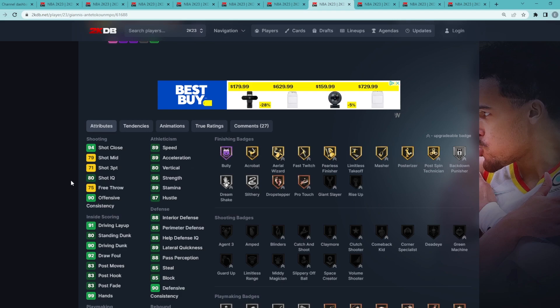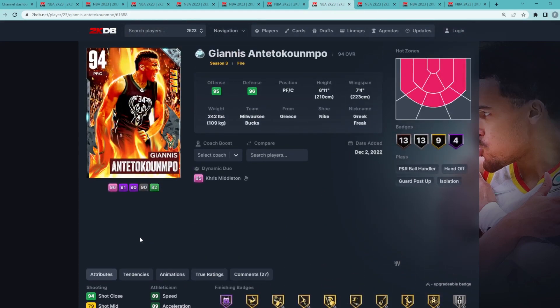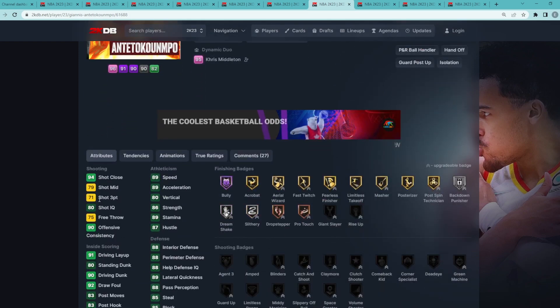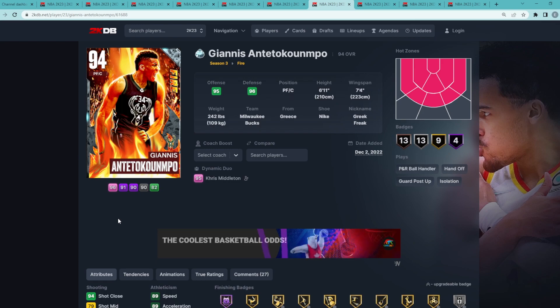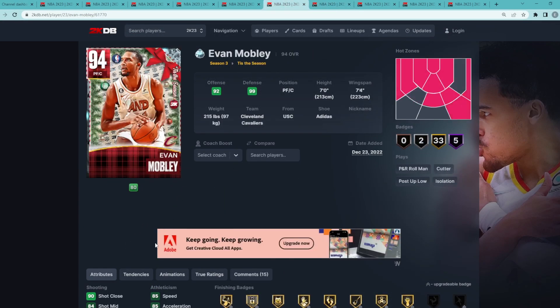Giannis is pretty fast — 89 speed, 89 acceleration — and amazing at going to the basket: 90 driving dunk, 80 standing dunk, 80 vertical. His 71 three-ball isn't great, but if you've been playing MyTeam since 2K19, you know Giannis always has the best animations and is super glitchy. He dunks on everybody and gets every defensive animation in the game. His animations go way beyond his stats and badges, making him a really solid overall diamond card.